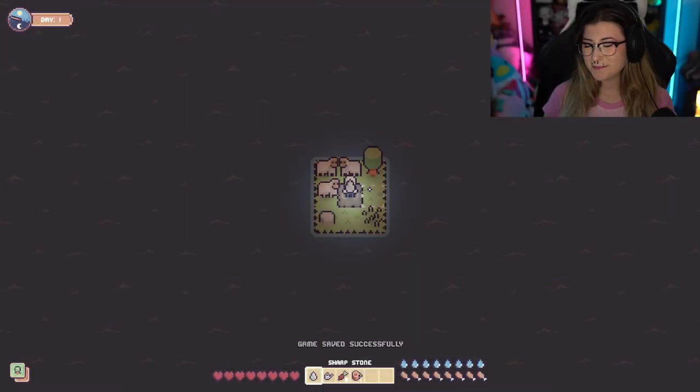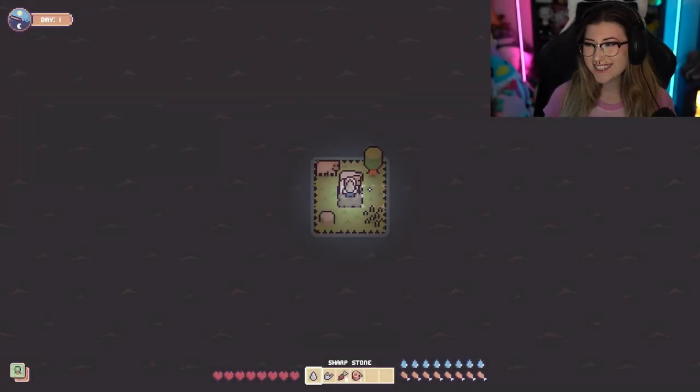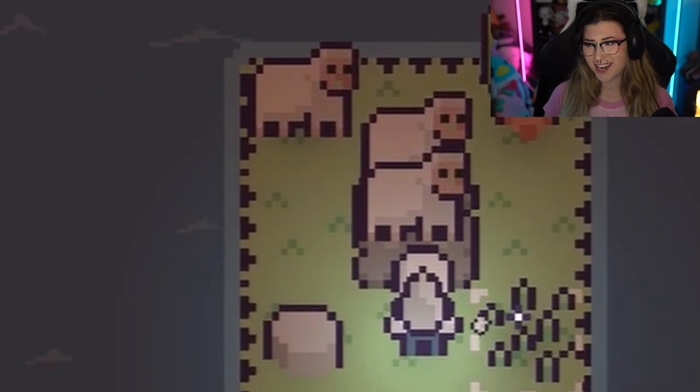We're gonna go ahead and get started. Let's get on to the video. Okay guys, we have spawned on our brand new island, and we have three sheep this time.